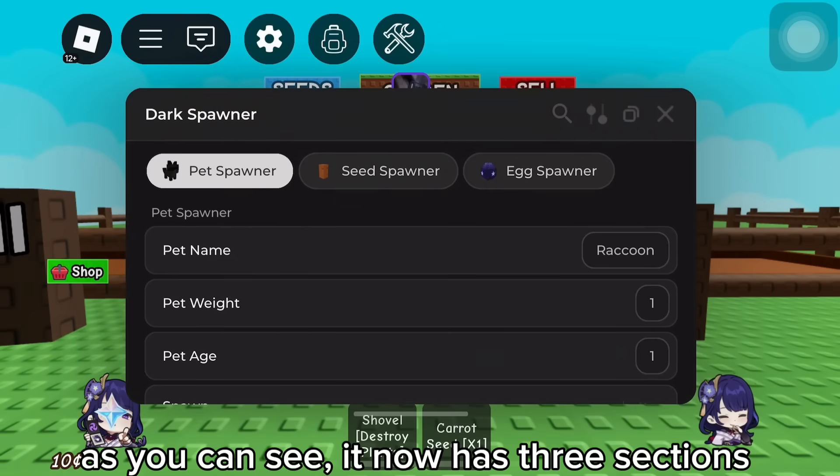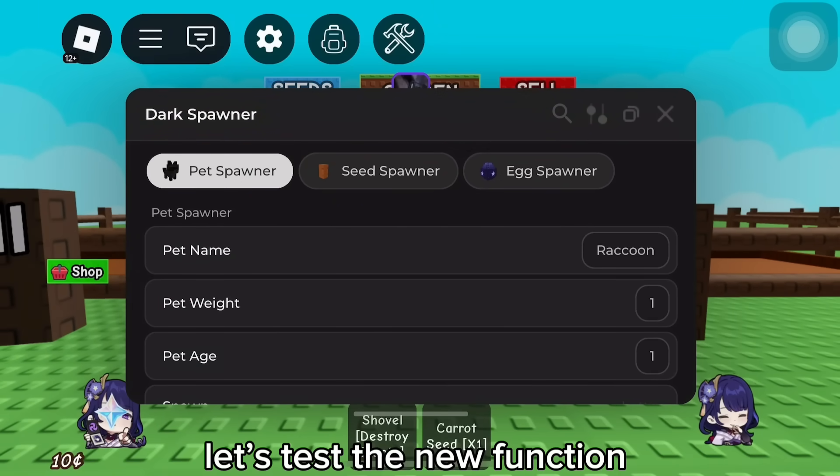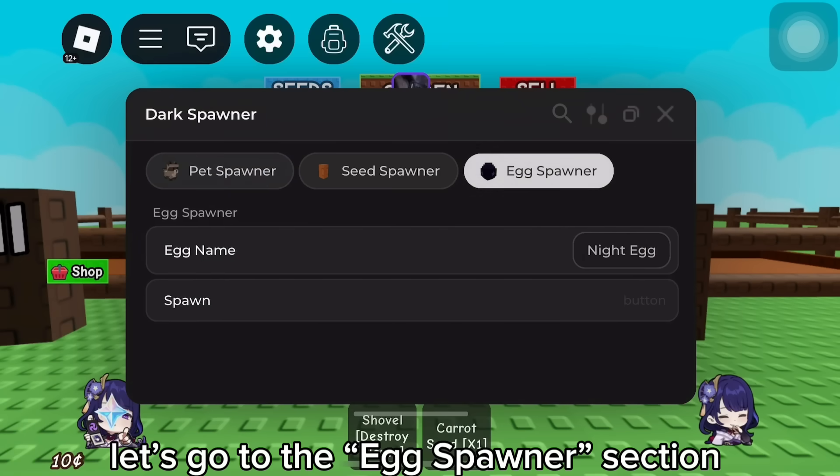Here it is. As you can see, it now has three sections: Pet Spawner, Seed Spawner, and Egg Spawner. Let's test the new function — Egg Spawner. Let's go to the Egg Spawner section.